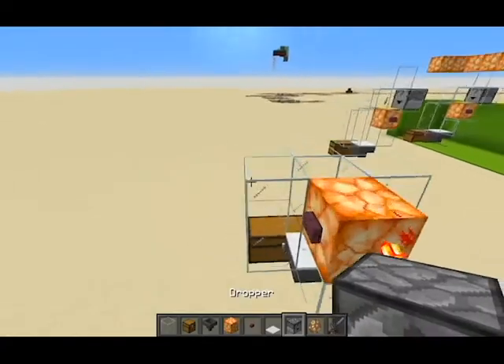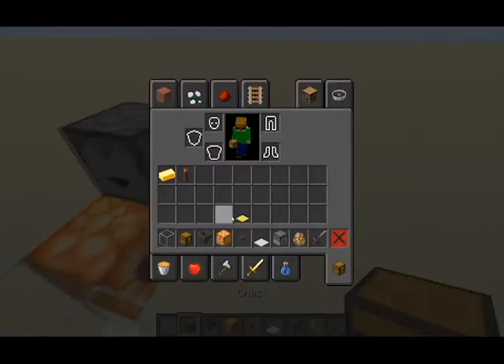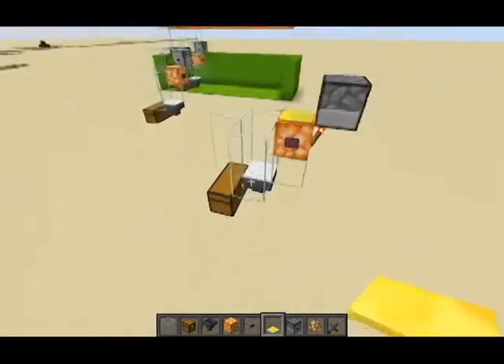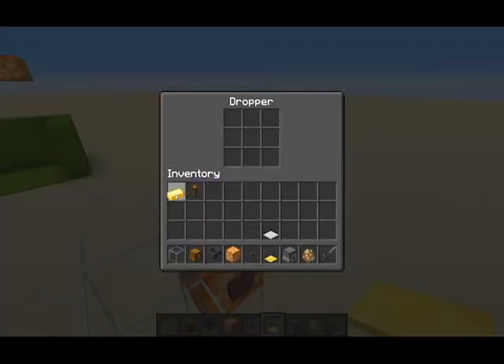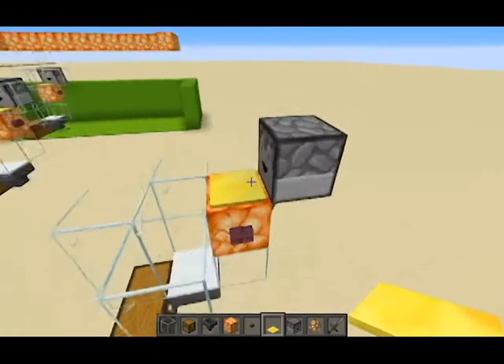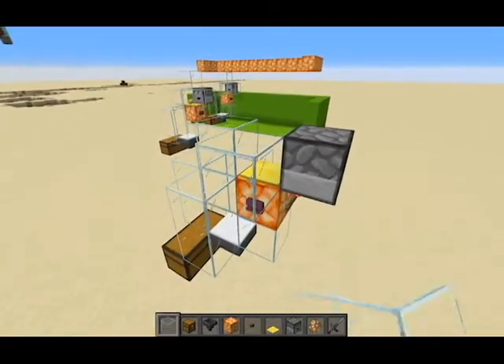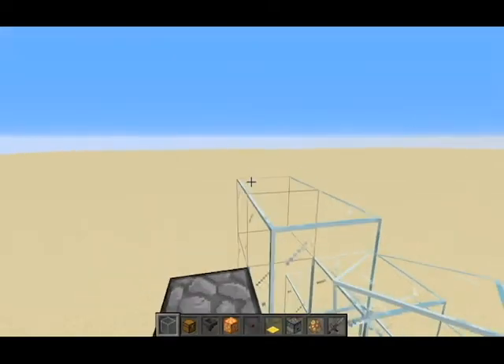Redstone torch right there, and then you put a dropper right there, and a light-weighted gold pressure plate. This will work, and then you put in the gold ingots into the dropper, and put a roof on that, there, and there, and then right there.